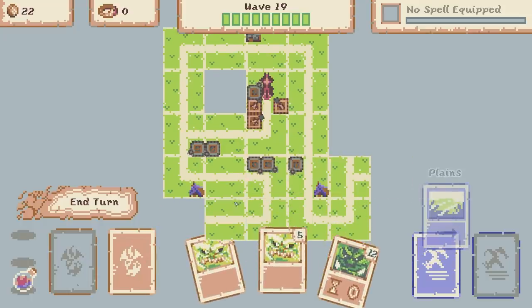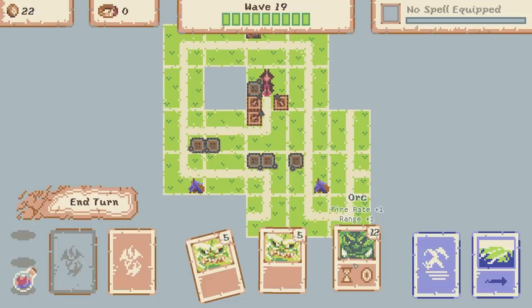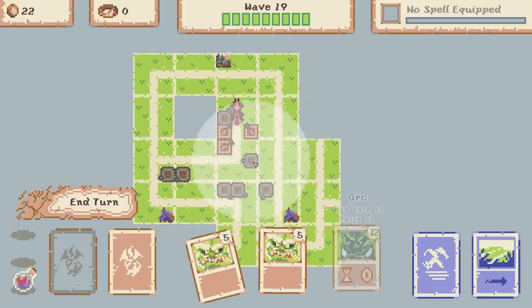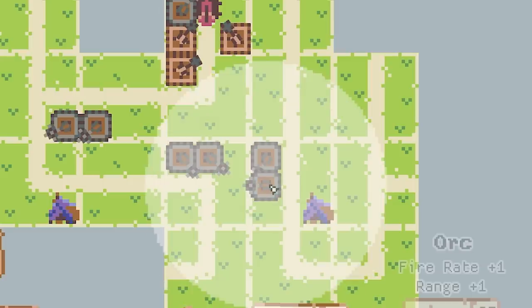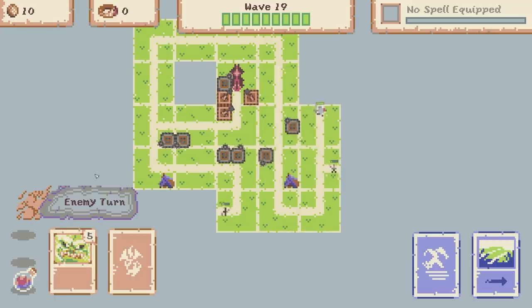We've got some planes - just a straight. I think I'll shove that down that way. 22 coins, wave 19. Is it worth getting another orc tower or shall I just save? Actually I'm going to shove it down - I'm getting more and more coins every single round. You gotta spend money to make money or something like that. So we'll shove that one there, then end our turn.